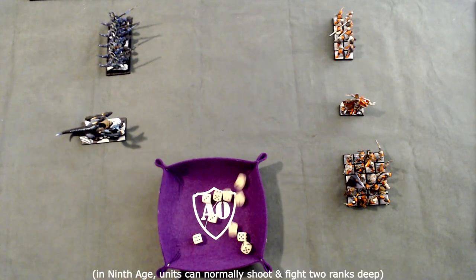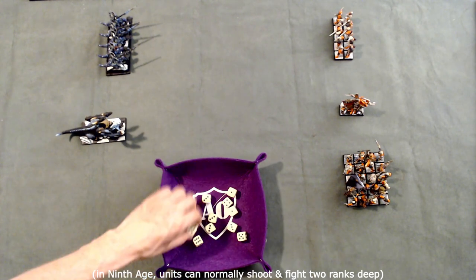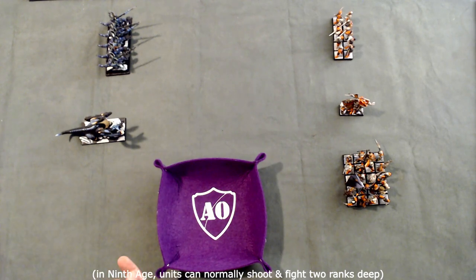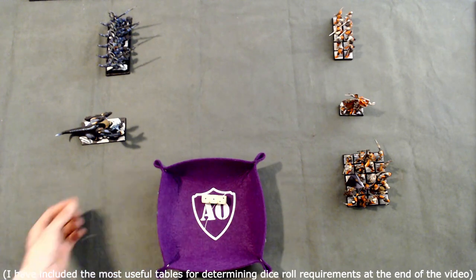We'll see how many hits we get — that's 3 hits, taking the 5s and 6s since we need a 5 or higher to score a hit. The Dread Knights have Resilience 3, and I have a weapon with Strength 4, so I wound them on a 3+. However, I don't actually do any wounds at all.